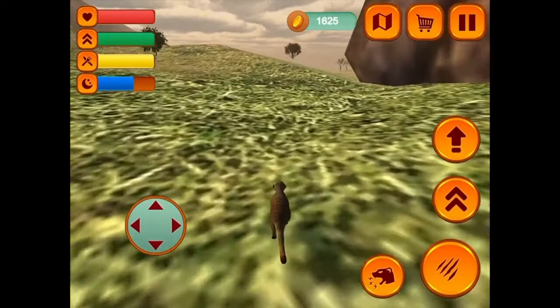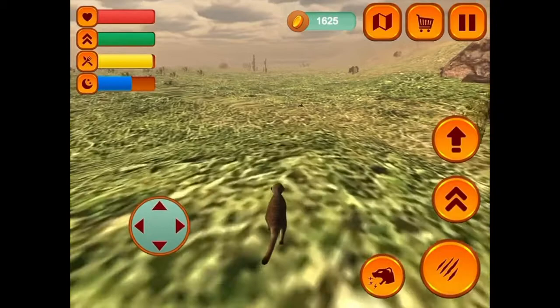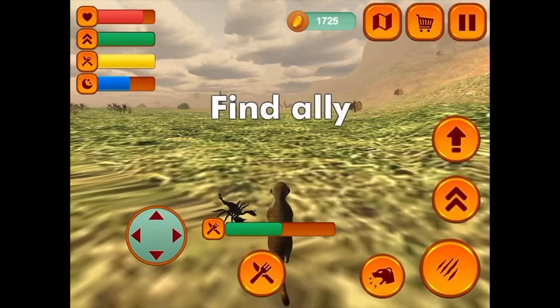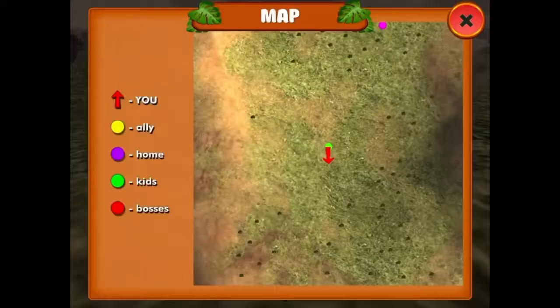Another thing with meerkats is that a meerkat group will have several burrows in their territory, but they'll usually only occupy one at a time. They'll spend a few weeks or a couple of months there depending on whether they have pups or not, and then they'll move on to the next one. I have allies — I have one right here and the other two I don't know where they are.